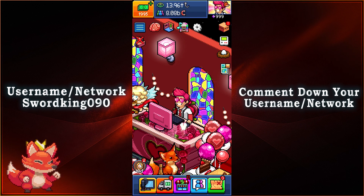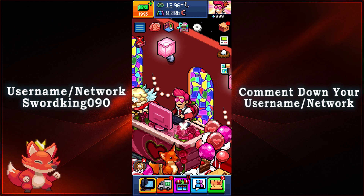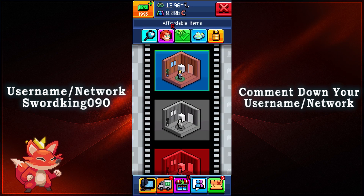What is up everyone, this is Swordking on his own. We take a look at the 11th batch of the moods and VFX for your rooms. All you gotta do is hit on the tuber on the top right, then click on your tuber once again. On the bottom left we have the moods and on the bottom right we have the VFX — one of each.